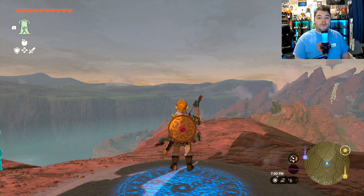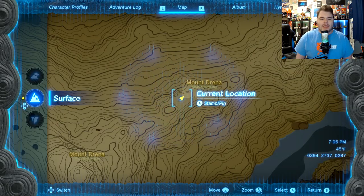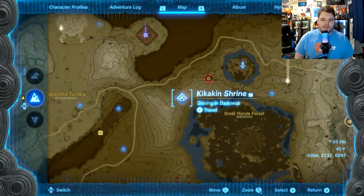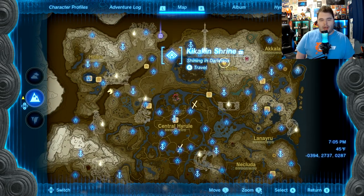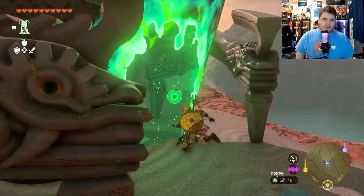Hey, it's me JV, and welcome to another Shrine Guide for The Legend of Zelda Tears of the Kingdom. This is going to be the Kikakin Shrine Shining in Darkness Guide, and this one is located all the way north of Central Hyrule, right around here as you can see. This one is very unique, and you'll see why as soon as we enter it.